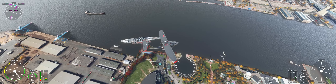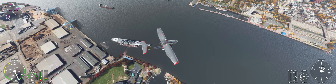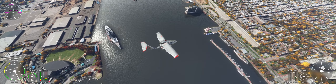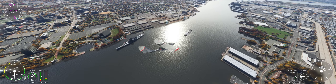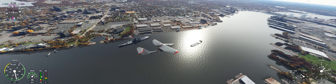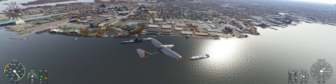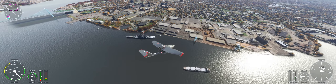Now, people sometimes confuse 50-caliber with 50-caliber machine guns, but in naval artillery, caliber is a function of barrel length, not the size of the round. To determine barrel length, you take the 16 inches and multiply by 50, which tells you exactly how long the barrels are from breech to tip. These were the largest guns ever put on a U.S. Navy ship.